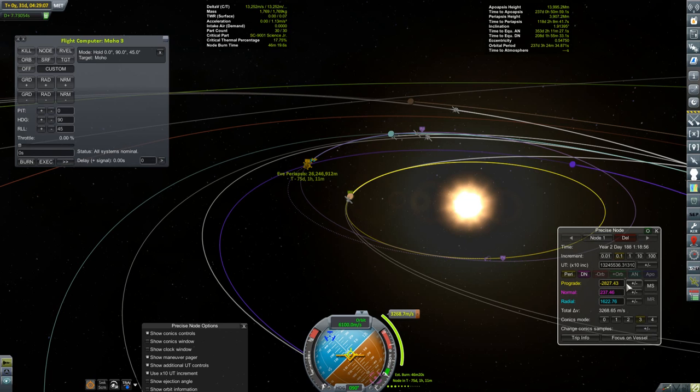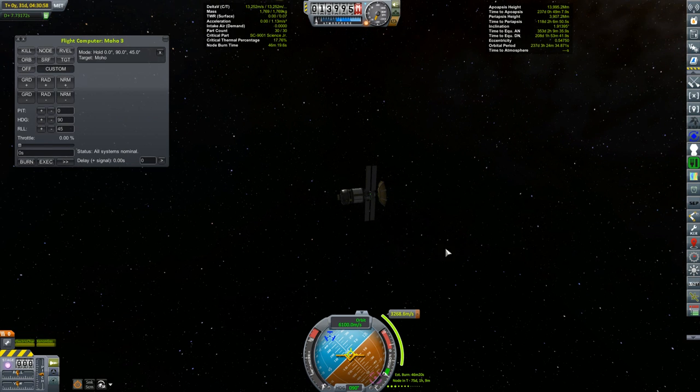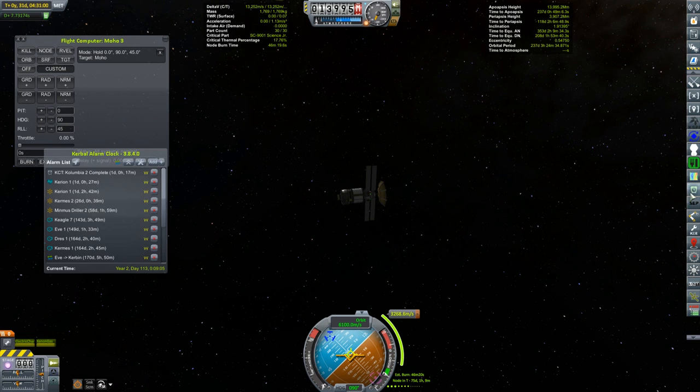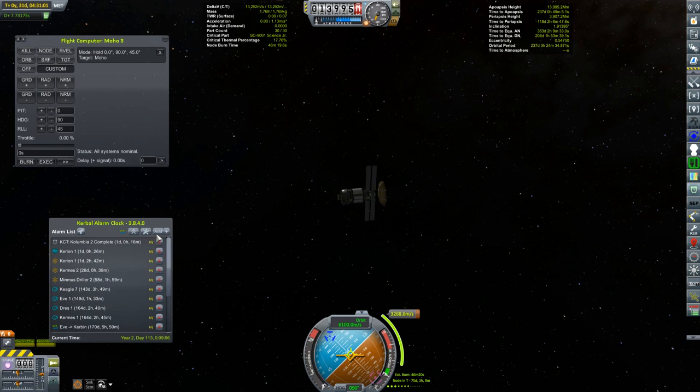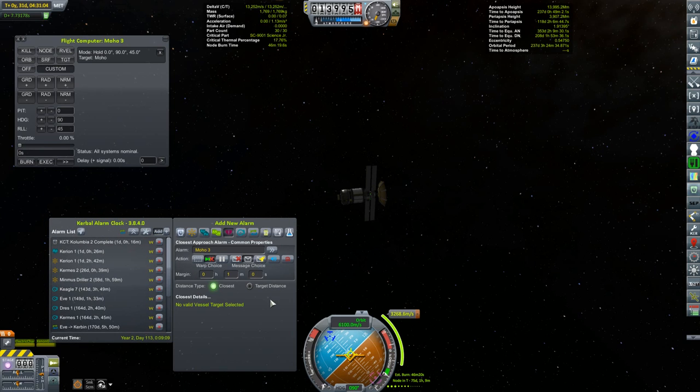It seemed like once I made that early departure time, I was committed to this particular path. On top of that, my capture at Moho is going to be expensive because I'm coming in at a pretty steep path relative to Moho's orbit. So rendezvousing with another vessel in Moho shouldn't be a problem, but the return to Kirban is looking more and more dubious. But that's going to have to be a future episode - this episode's not about this vessel.